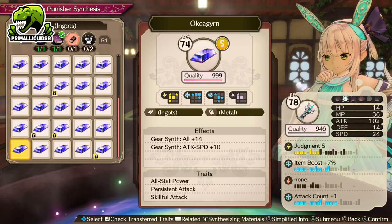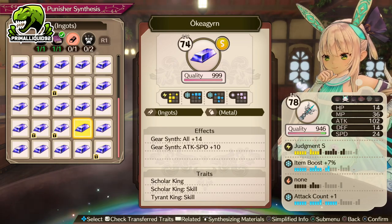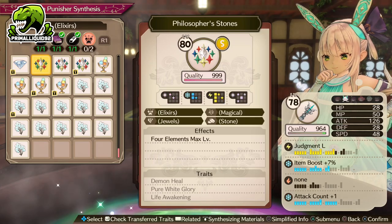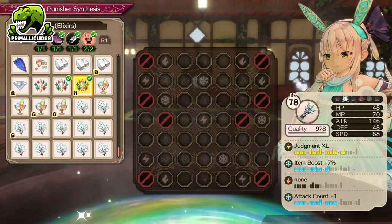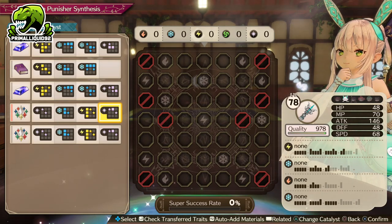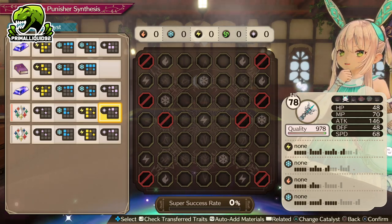Second ingot — just make sure you actually use the item with max quality and max effects. You don't need traits on this ingot, so feel free to use a different one if you want. Now as for the actual elixirs, this is where you're going to be using two Philosopher's Stones for the extra 10 stats, and then it's just a case of slowly going through them. So I'm going to jump cut to once the board is finished placed, and then we will continue on from there.